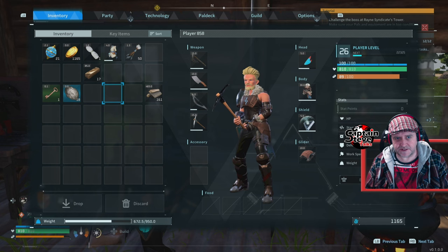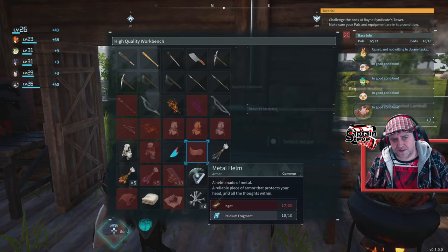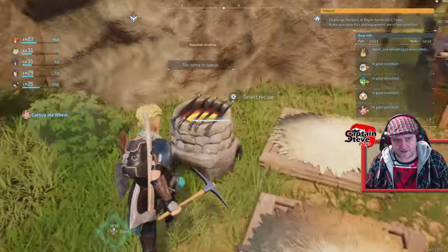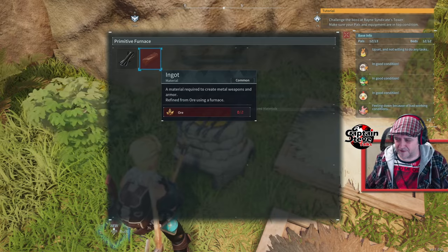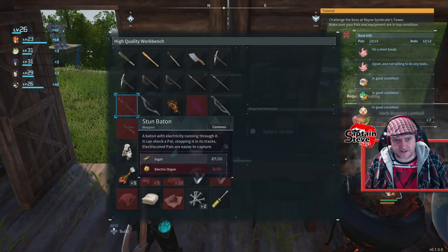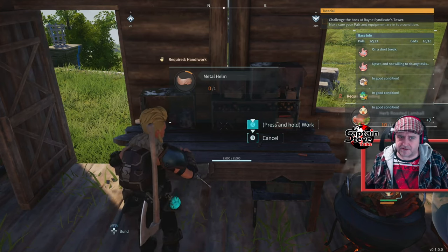I'm looking rather spiffing actually — very nice! Okay, let's see if I can do something with the head piece as well. Let's have a look at how much it costs to make. I need some more ingots. I think I might have some on the bake at the moment, let's go check. We haven't got any ingots ready and I haven't got enough ore — I might just go get some more. Right, I think I have enough ingots now. Let me make the head piece. I put some experience points into Handicraft and that's why it's going quicker.